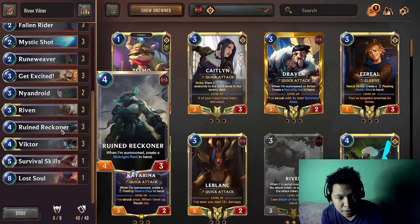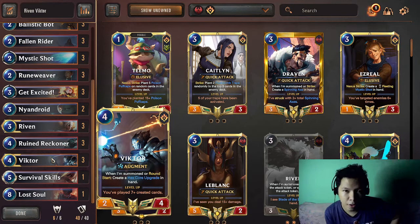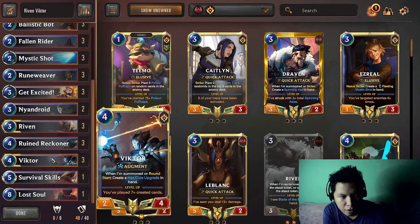That is the deck I will be playing today — Rivenvictor. The reason Mono Shurima has a hard time against Rivenvictor is because this deck has a lot of surprise damage. If you draw very well, very nutty on this deck, you can close out the game before Mono Shurima can flip their Sunris. You just have to play aggressive and kill them before they reach turn 6 to drop or flip the Sunris.